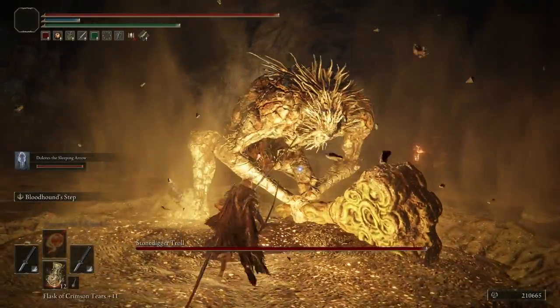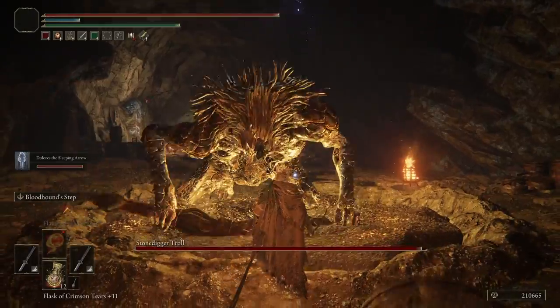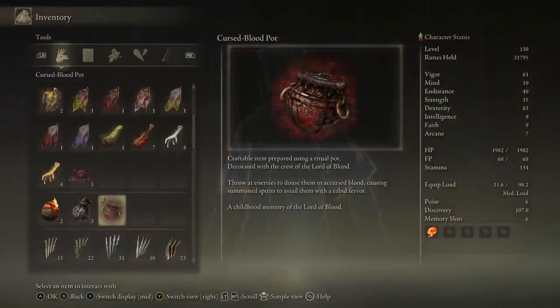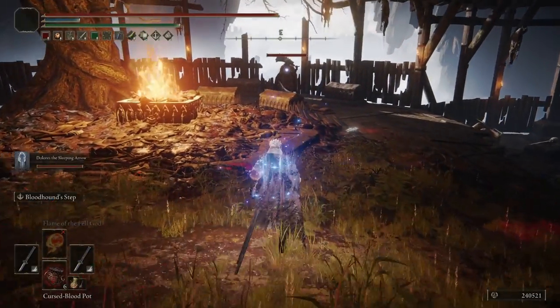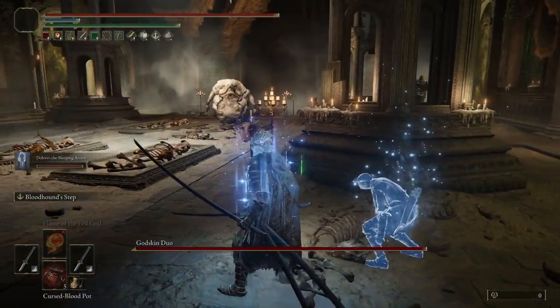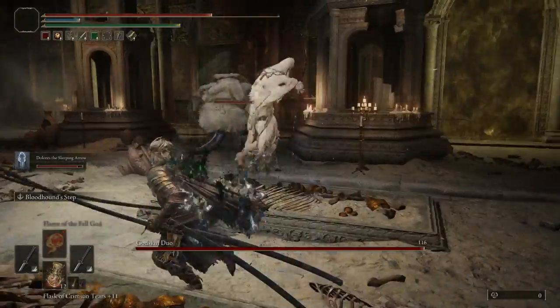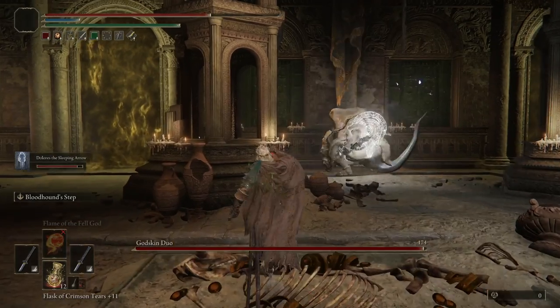You now have infinite sleep arrows on demand in any fight where that's relevant, which is going to be quite a lot of fights in the game. I also want to note the Cursed Blood Pot — a craftable pot that when thrown at an enemy, causes active summons like Dolores to specifically target that enemy. Unfortunately, this means Dolores will wake up slept targets since they go into a frenzy, but it's something to keep in mind for your summons in general.